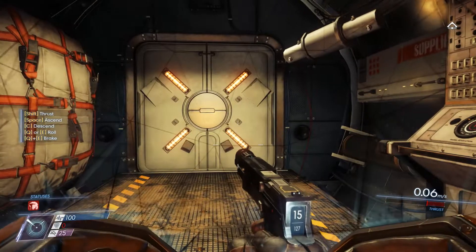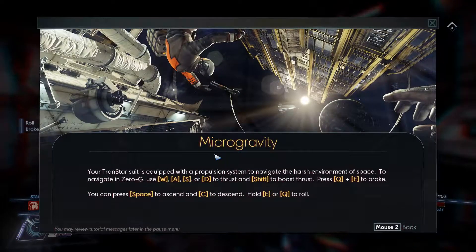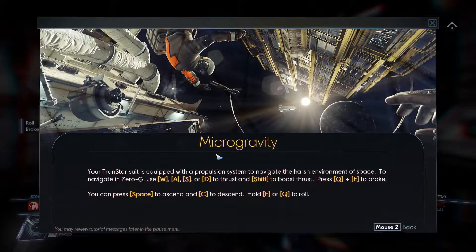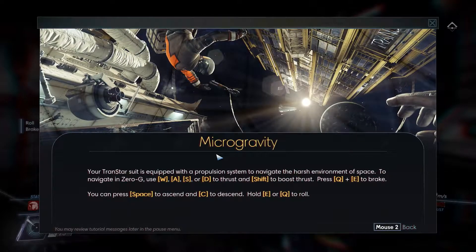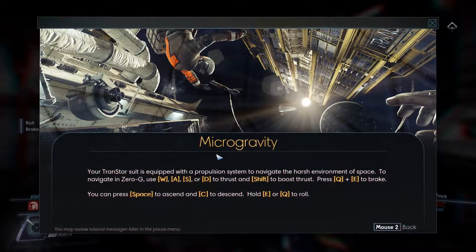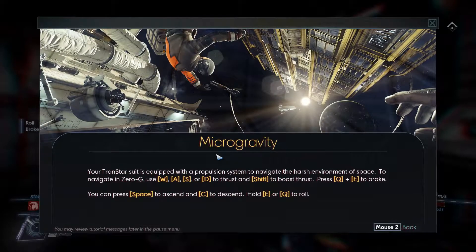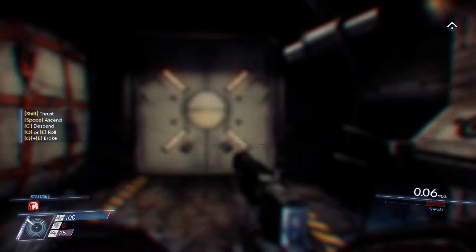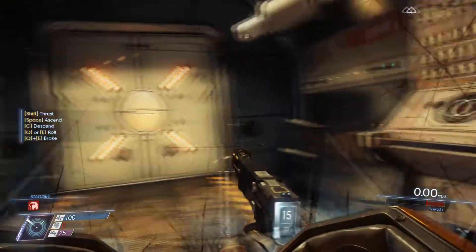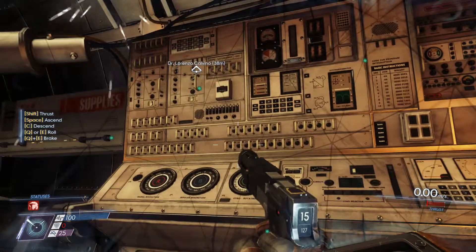Oh cool, we have whole new controls. Your transtar suit is equipped with a propulsion system to navigate the harsh environment of space. To navigate in zero-g, use WASD, or shift to boost thrust. Press Q and E to brake. You can press space to ascend and C to descend. Hold E and Q to roll. Okay, this is going to be disorienting, I bet — you can go in all these directions. This could be super tricky.